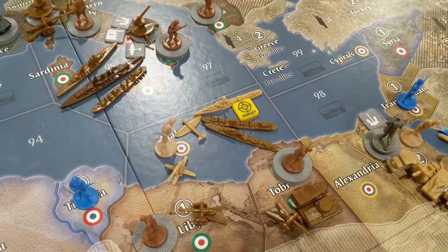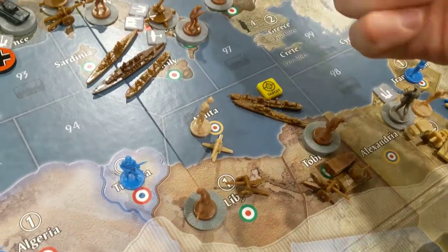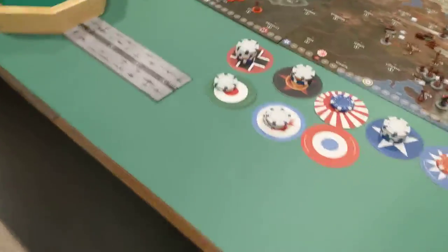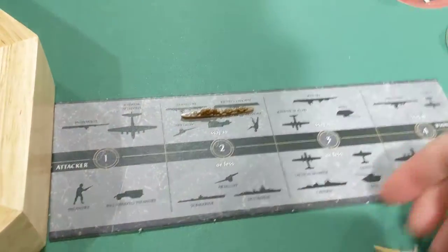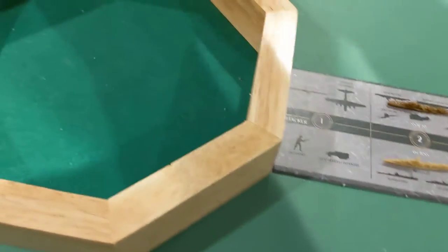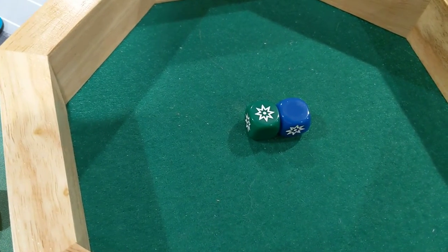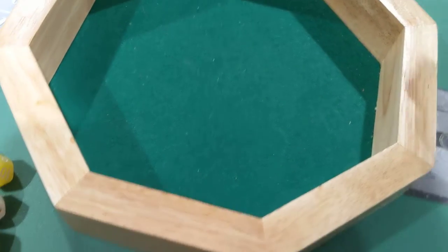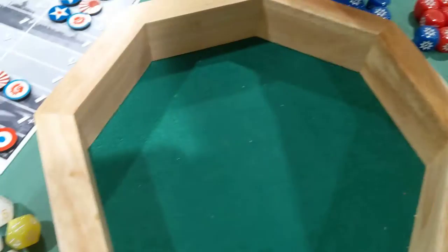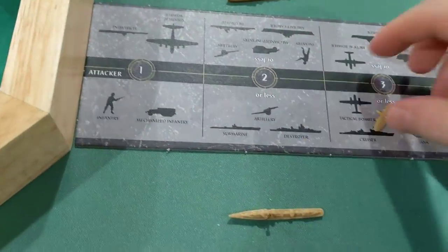So there's our move — that's going to be a pretty easy one to roll. Let's grab these and leave the transport there and come over to the battle board. So there's a destroyer, a destroyer, and a plane. Britain gets a blue die which is three or less, and a green die which is two or less — just looking for one hit. Got it. We'll move that back, and then Italy gets the two or less back. They got a hit, so we'll lose the destroyer.